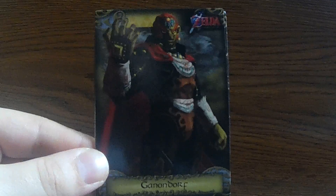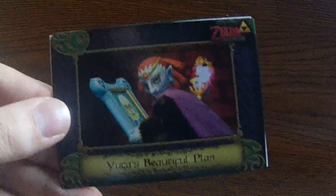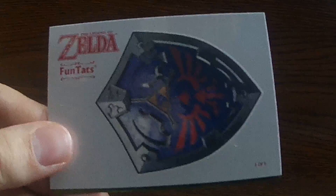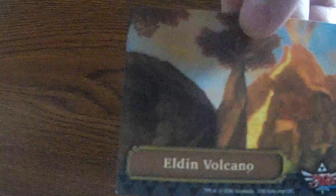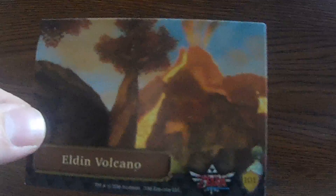We're going to start off here with Ganondorf. We have Darknut Sword. We have Yuga's Beautiful Plan. Ilya. We have the Twilight Princess. And we have a tattoo, which is — or sorry — six of nine. And last here we've got a puzzle silver foil card, which is the location the Elden Volcano. So that wraps up this pack opening. Thanks for watching.